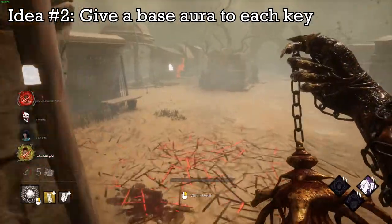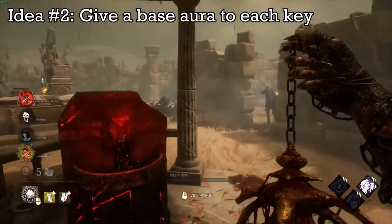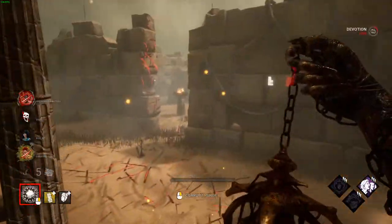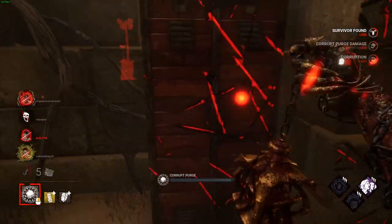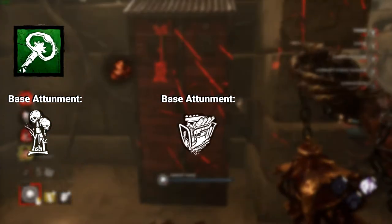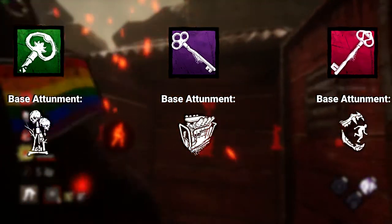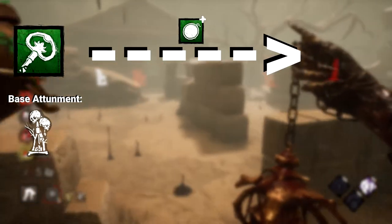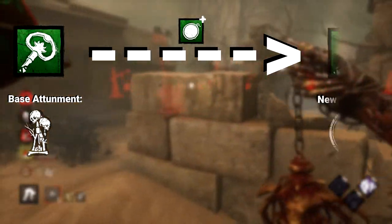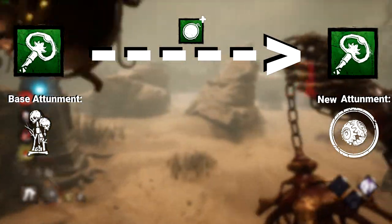Idea number two: let's give each key a base aura. What I mean by this is give any given key the ability to already be attuned to one particular type of aura. Maybe make it totems for the broken key, generators for the rusted key, and hooks/traps for the skeleton key. Then make it so add-ons that change the aura reading just remove the base tracking and change it to the new one. This means you can actually run a key without any add-ons and still get something out of it, if only a little bit of value.